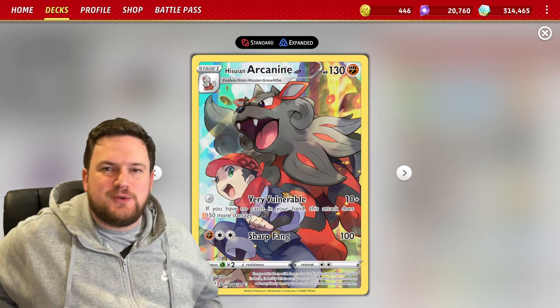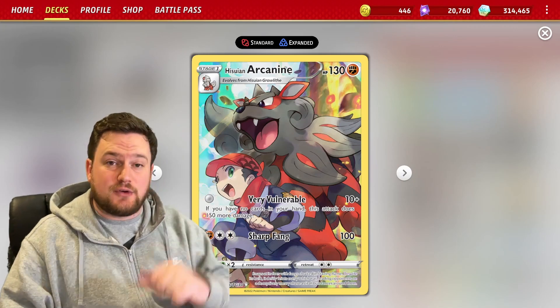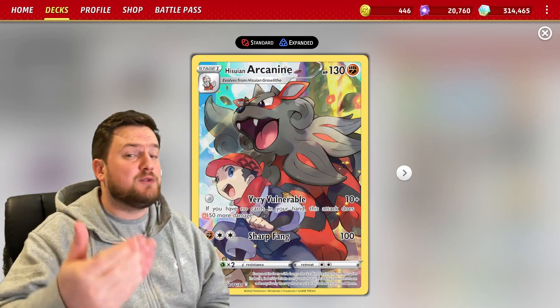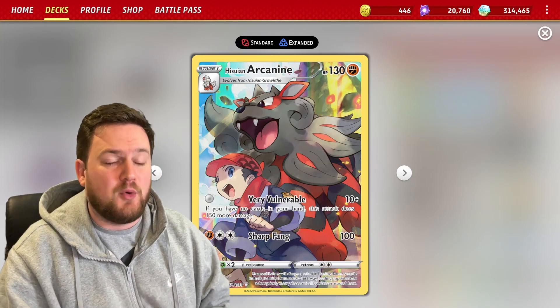The attack on Hisuian Arcanine is very, very good. It's called Very Vulnerable. For zero energy — that's right, for free — you deal 10 damage, which isn't obviously that much, but if you have zero cards in your hand, you'll be dealing 150 more.